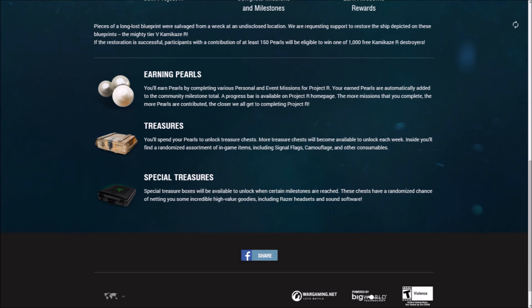Here's how to use your pearls: you'll spend them to unlock treasure chests. More treasure chests will become available to unlock each week. Inside you'll find a randomized assortment of in-game items including signal flags, camouflage, and other consumables. Special treasure boxes will be available to unlock when certain milestones are reached — these chests have a randomized chance of netting you some incredible high-value goodies including Razer headsets and sound software.